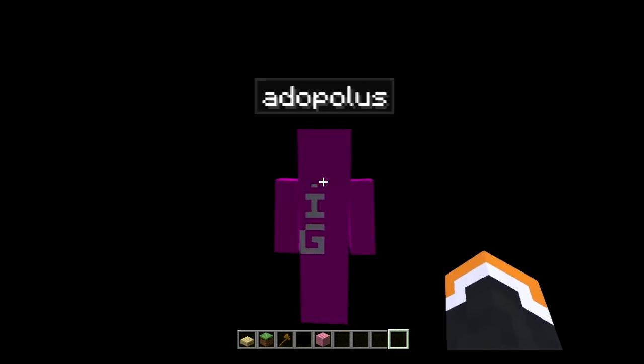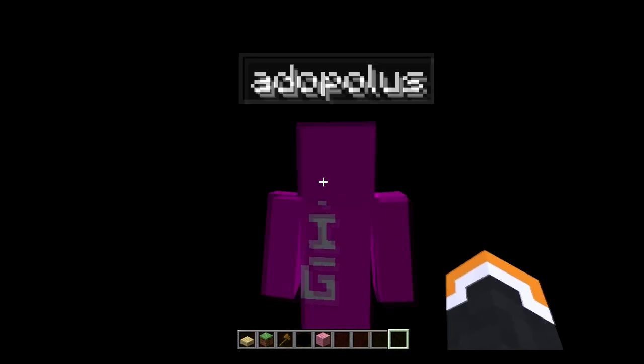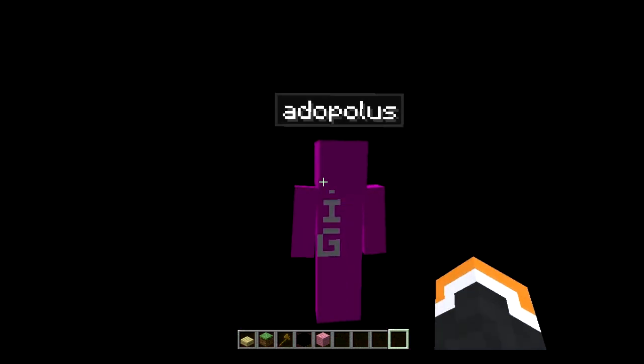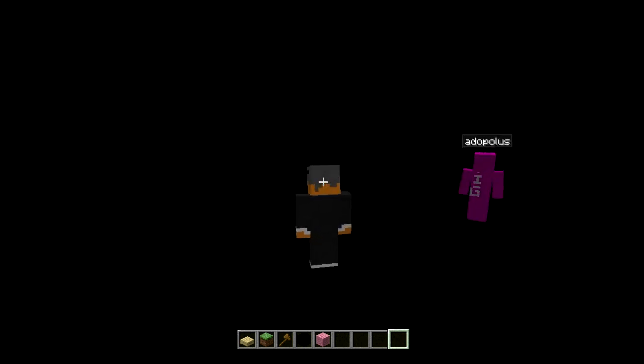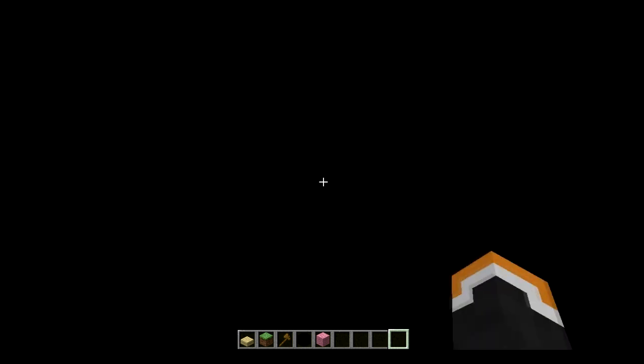Secondly, you're going to want to re-texture your skin to make it where your face is blank — the front part is blank, or maybe you might have hair. This would be where my hair is on this side and this is where my face would be. You just invert it. Hair, face, hair, face — you get it?